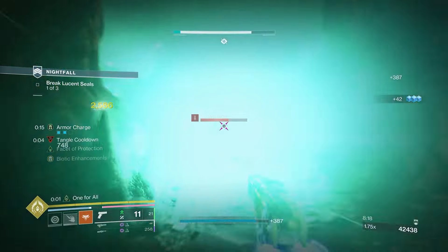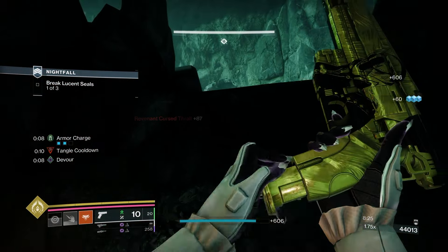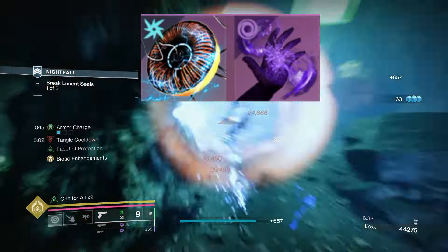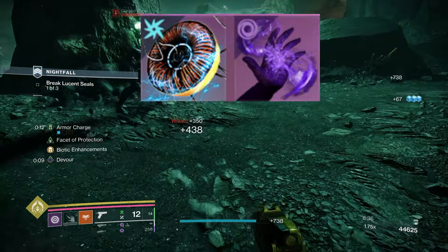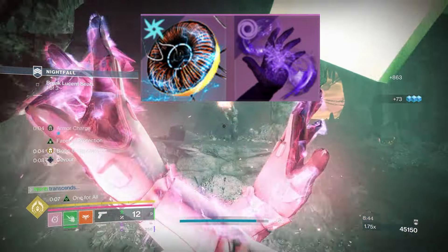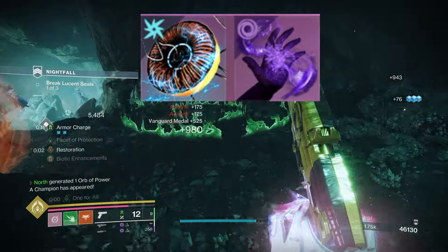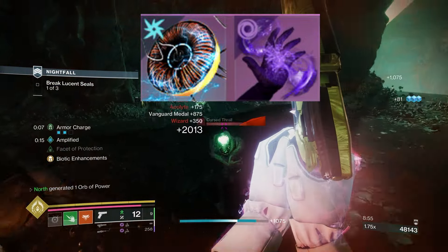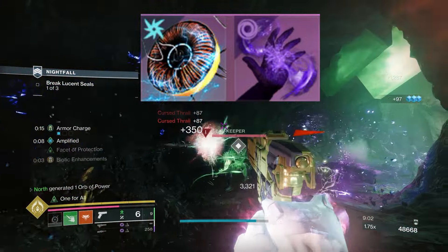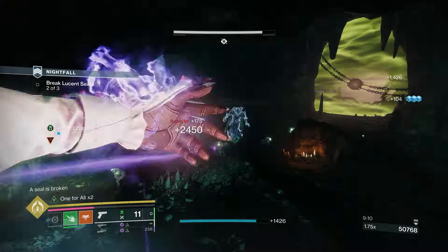Now let's get into the abilities for this build. For aspects we're using Lightning Surge — keep in mind Lightning Surge causes Jolt, so if you want to Jolt an Overload Champion you can slide into them and Jolt depending on their position. Our second aspect is Feed the Void, which grants Devour: you get plus 200 HP per kill and improved grenade energy. Those are the two aspects.